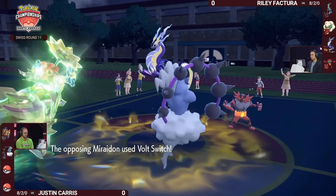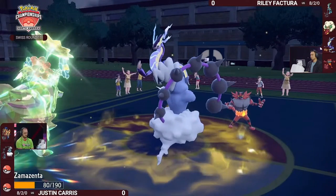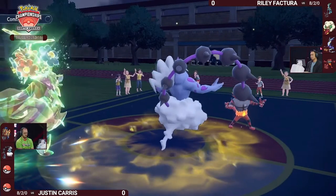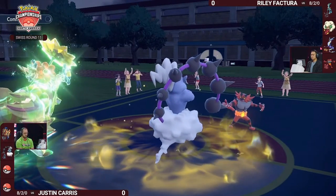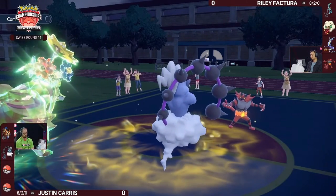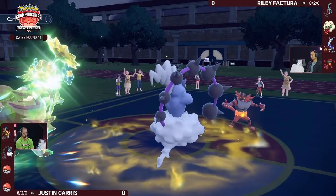An electric-type into an electric-type — it works too. The Volt Switch sheds those drops immediately. Take a look at how well that Zamazenta took that hit with the Grass Tera. You have to wonder if the Eerie Impulse and Tera was a bit of overkill — maybe you could have preserved that Tera for later. Even a minus-two Electro Drift might have still been enough.